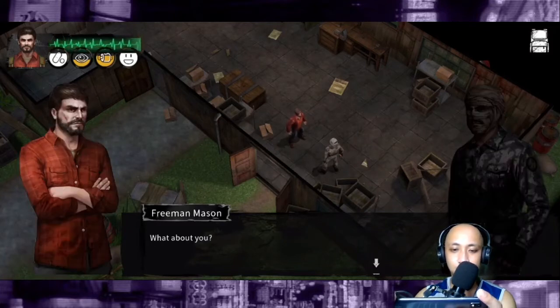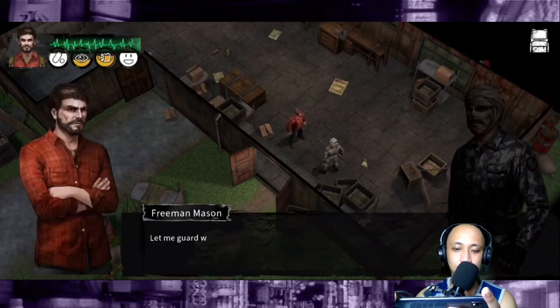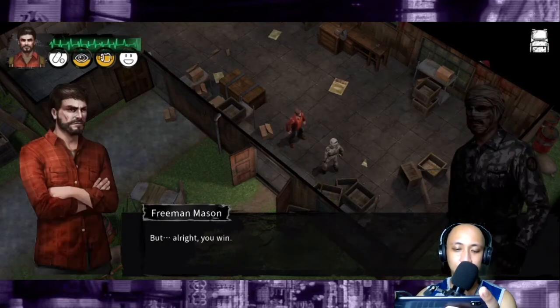Thanks. Now hit the sack — get some sleep. You're exhausted. What about you? The shelter doesn't have a proper defense perimeter; I'm afraid zombies might wander in during the night. I'll have to stand watch. Let me guard in shifts. Forget it — you're too weak to be heroic. Just sleep and recuperate, that'll help us both. All right, you win — I'll go to sleep.